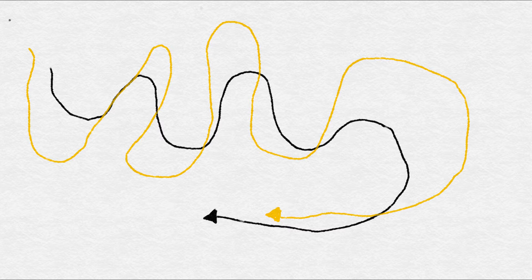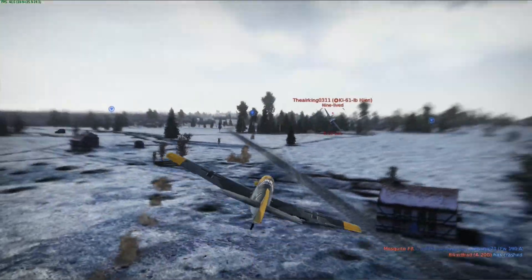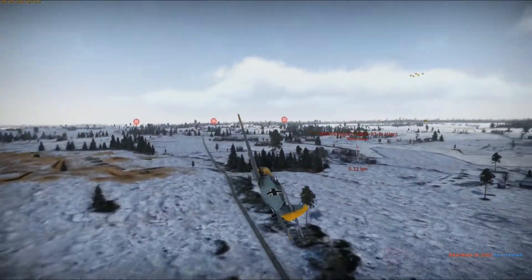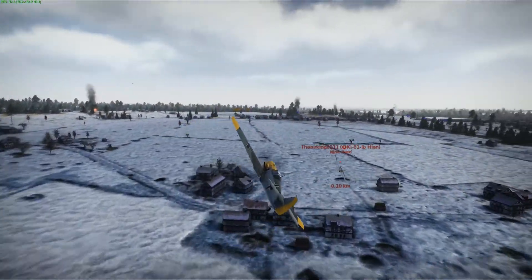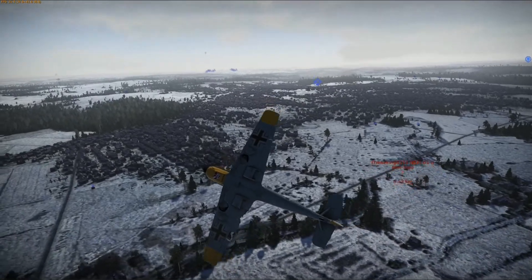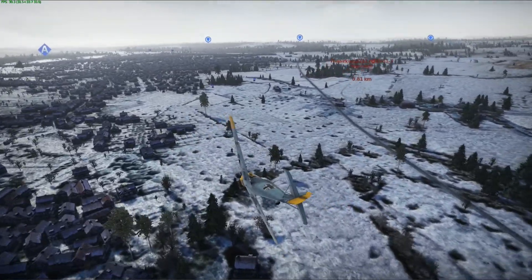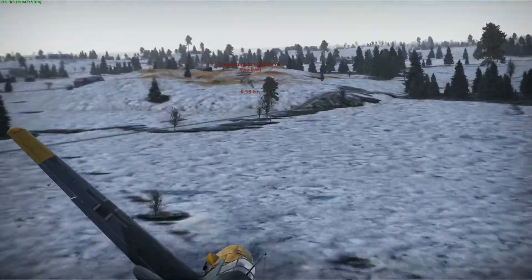But you're going to stick it to him. You're going to bring this turn fight to your own terms. You're going to do a series of high or low yo-yos — that is an aerial maneuver. Basically, you're doing a series of small boom and zooms, and that's what you're going to use to maintain your energy and put yourself into firing solutions, retaining your energy, creating energy.